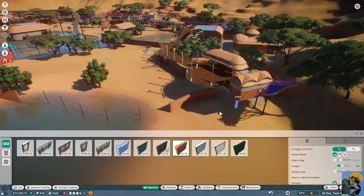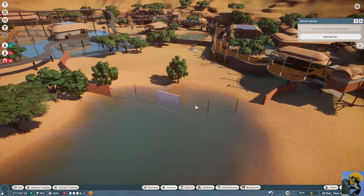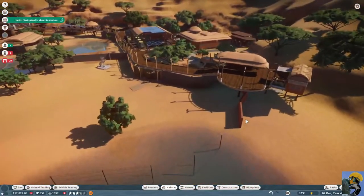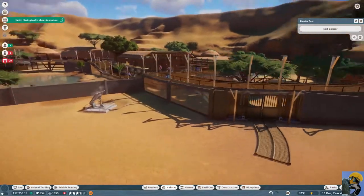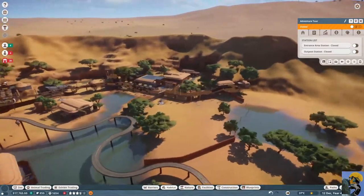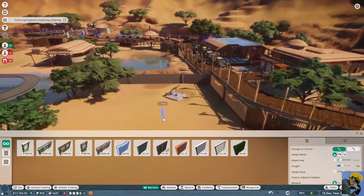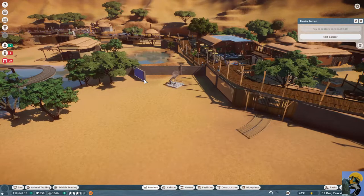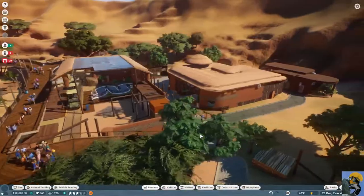I'm trying to figure out where the habitat connects. This is connected all the way to this, which connects to this, which connects to this. I'm wondering why this doesn't count as a habitat. Well, I built all this to be a habitat — can we make it one? Apparently not. It can't be because there's no gate — that's what I'm forgetting. I need to have the people that work here have access.